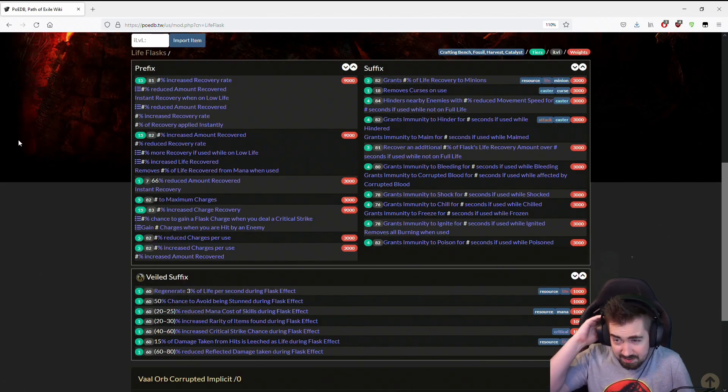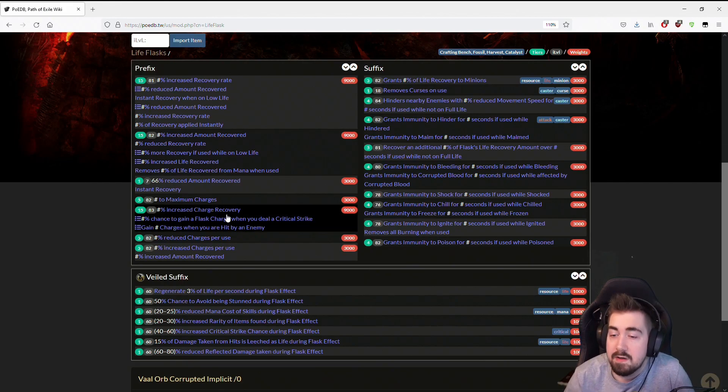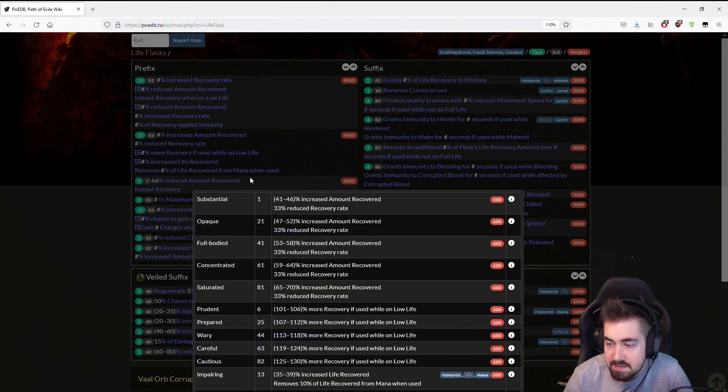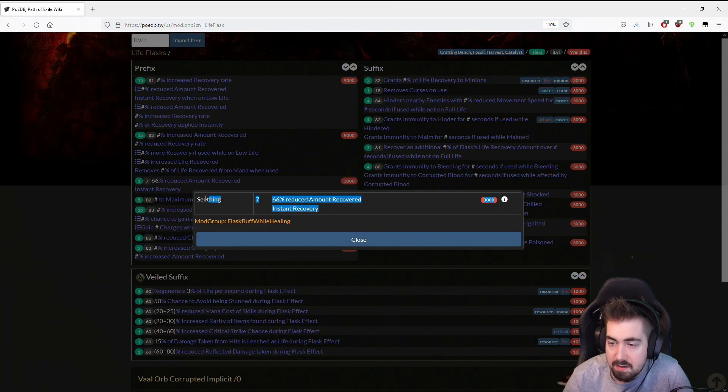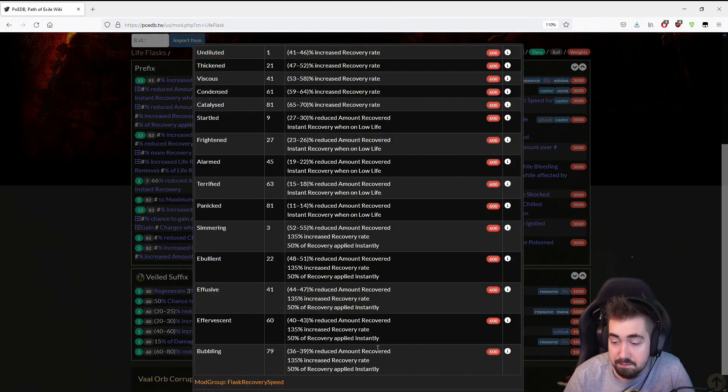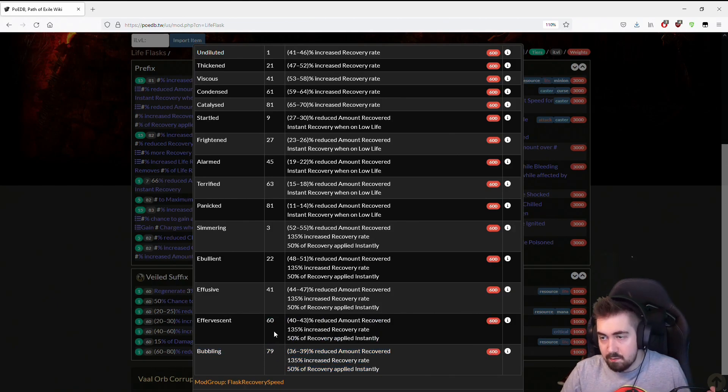The flask system is actually in a not too bad spot now. And you can also see for the instant life flasks — they're all less of a penalty, so you can actually get pretty good flasks now at high level. Here's the instant recovery one — that's the only tier for that — and then bubbling. Bubbling is very strong at the highest tier: 30 to 36% reduced amount recovered. So bubbling is probably the way to go now because it's actually quite nice. I do like seething too, but bubbling is really nice at endgame because it's really good for dots.